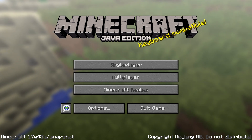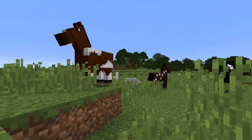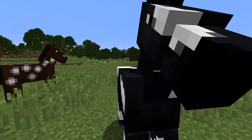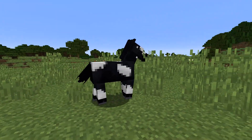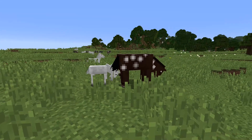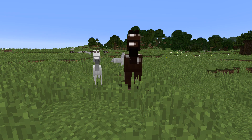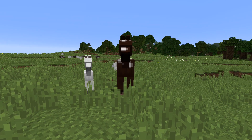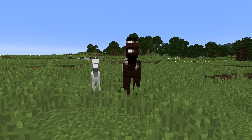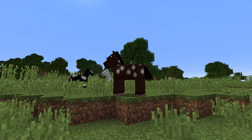It contains two major changes: a new horse model — you can see it here — and it also looks very different when a horse is a baby horse. The other new thing in this version is a brand new command parsing system. That is going to take quite some time to go through, so before we get to that I'll go through quickly the other changes and fixes. It contains a whole bunch of bug fixes as well.